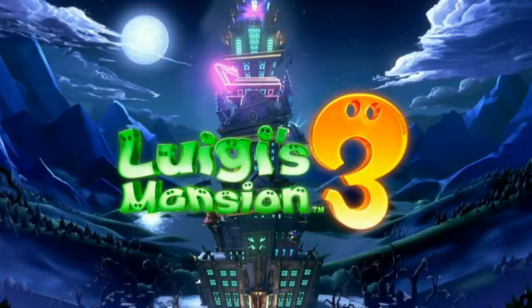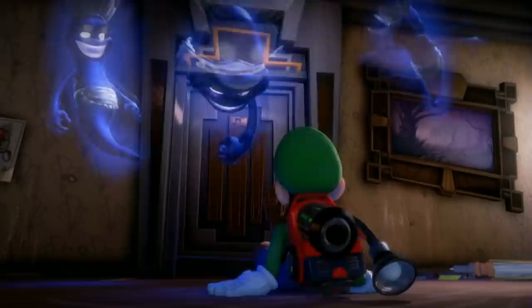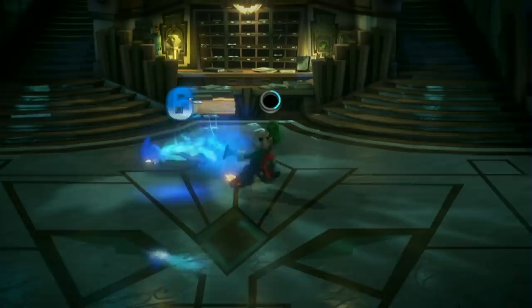We begin our tour by taking in some sights and sounds. You may never leave — you want to leave. The other guests certainly don't plan to move on. They're ghosts, after all, and they're rather aggressive. Simply scare them with the strobe bulb, then suck them up.